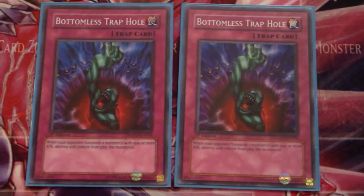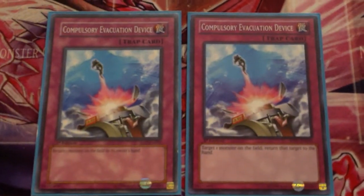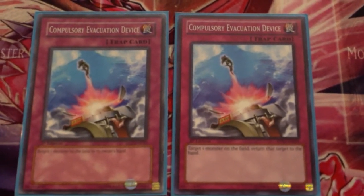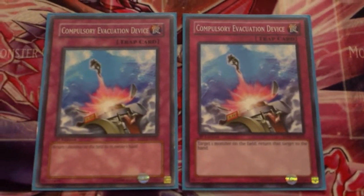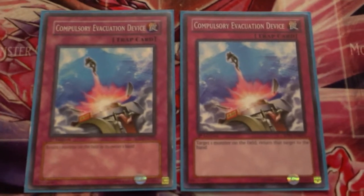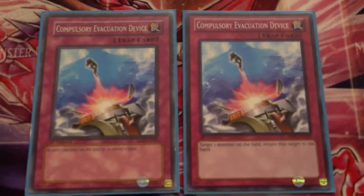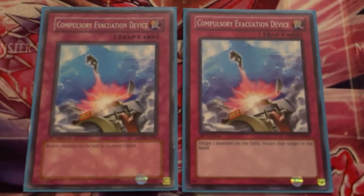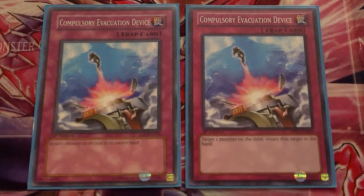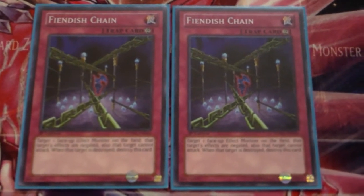Two Bottomless Trap Holes — very amazing card, self-explanatory, been around a very long time. Two Compulsory Evacuation Devices — very good card this format, just bounces the monster back to the hand. It was either Compulse or Mirror Force and I chose Compulse because I hate getting Starlight Road'd. I definitely don't like it, so I chose to run the two Compulsory Evacuation Devices.